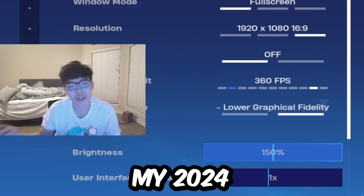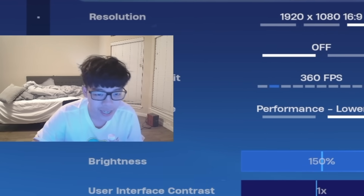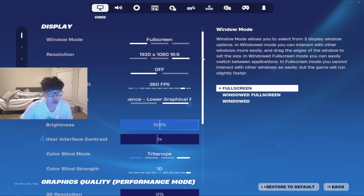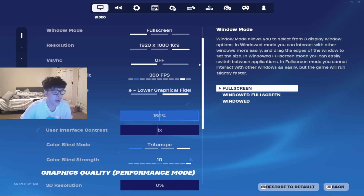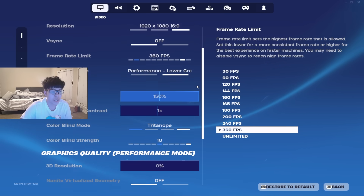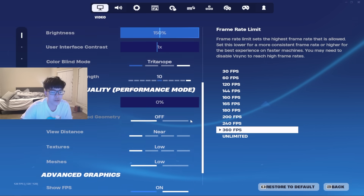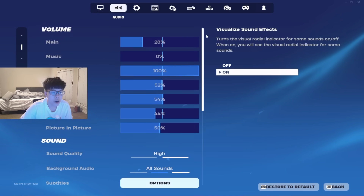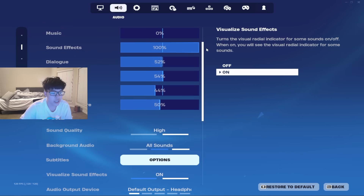What's going on guys, welcome to my 2024 settings video. Full screen, we don't use native res — we do use 1720 by 1080, stretch res. V-sync off, 360 FPS, 150 brightness, low settings, 3D res zero.